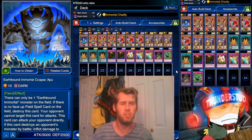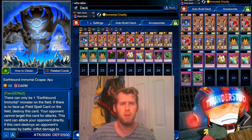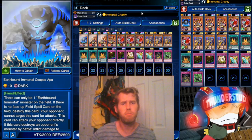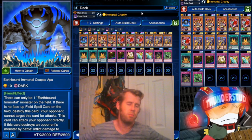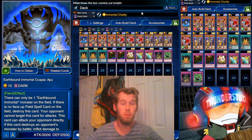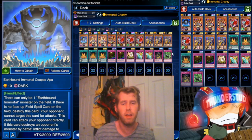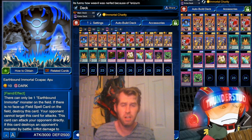Hey guys, Thunderset here showing you a new deck that revolves around the dark signer Colin, his new skills, his new boss monster. Let me just start off by saying I hate this character — he's brought us so many infernity cards, so many new skills. You'd think something would be pretty good, but it's all mostly terrible. I hate trying to play the infernity archetype; it's just a bad synchro deck as it is right now.